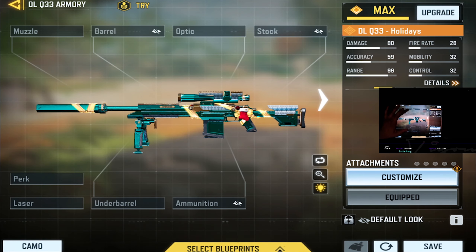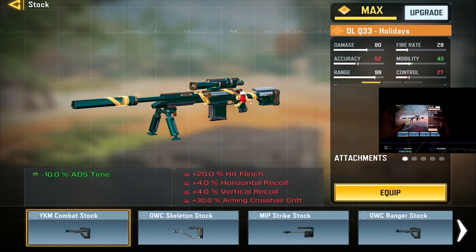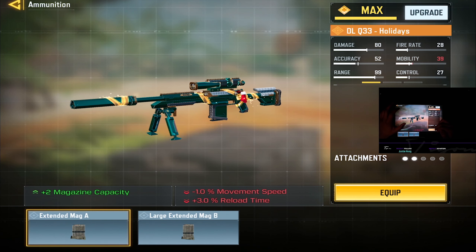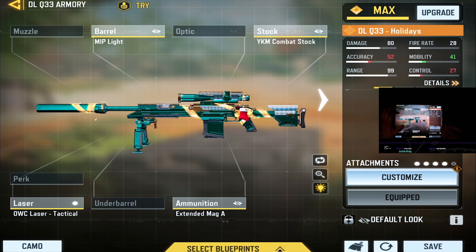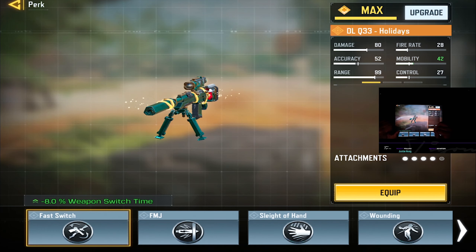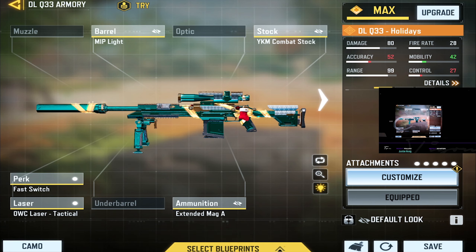The class is going to be very similar to what I usually have, but the difference is in this particular case we're going to put an extended mag on, because it makes it easier to get feeds and it does make it easier to get out of bad situations because you have those extra three bullets. The base bullets are fine usually, but with the slowed ADS speed I feel more comfortable putting an extended mag on.